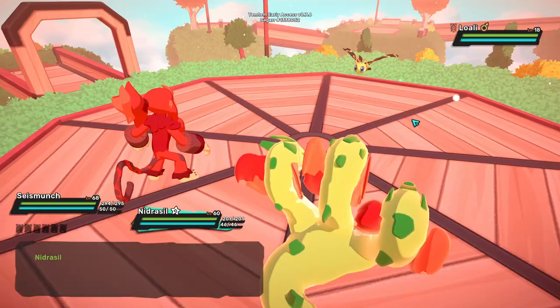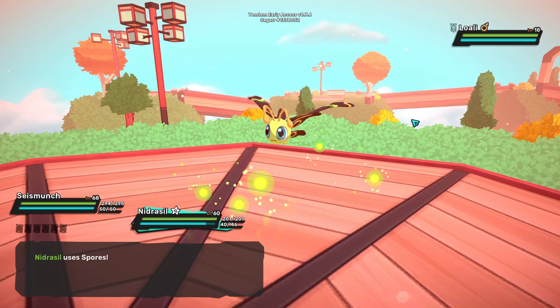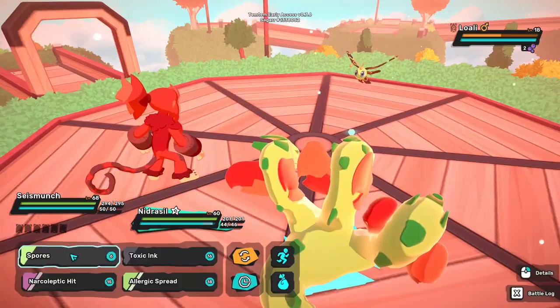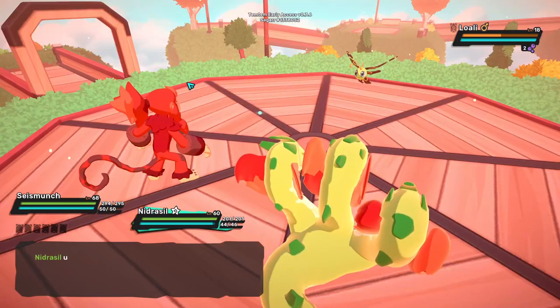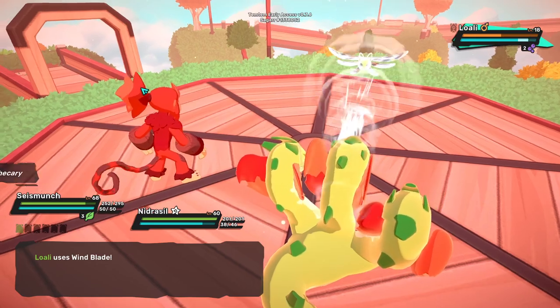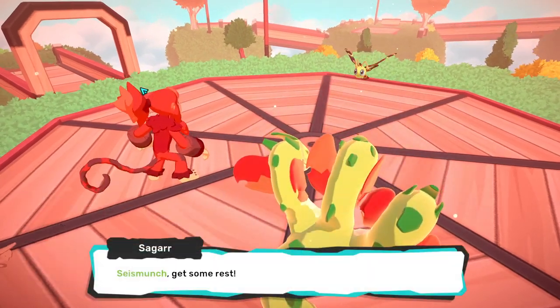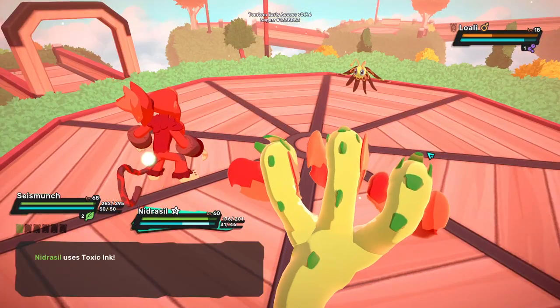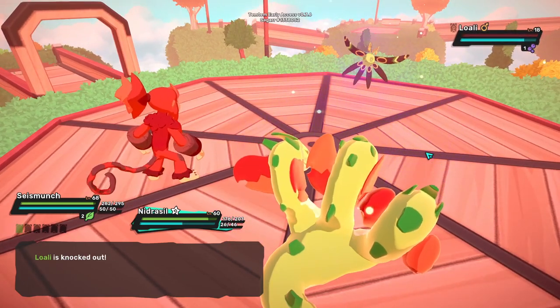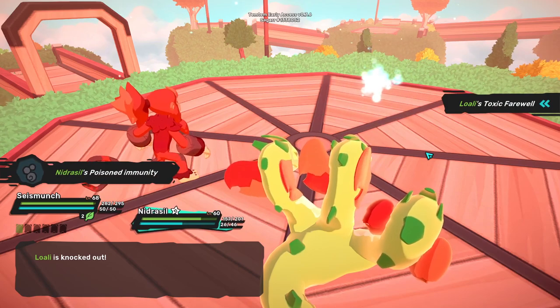For Nidrassil's moveset, the first move I'd absolutely recommend is Spores. You can use it on your teammate or your opponents — it's a low-cost move where three poison ticks can be applied for only six stamina, which is really efficient. The second move I'd recommend is Toxic Ink — a really good toxic STAB move that also applies poison for two turns.